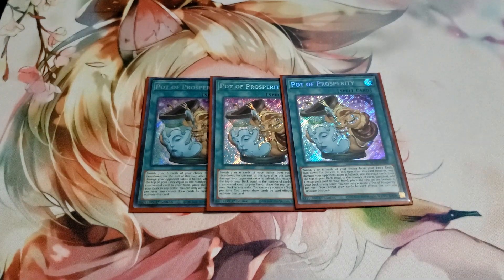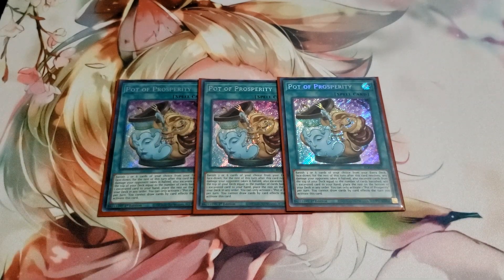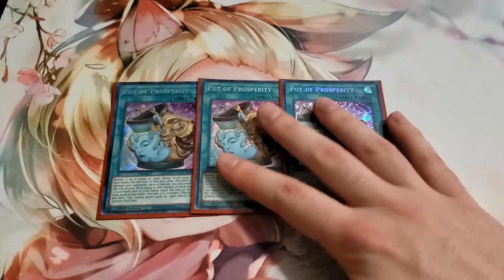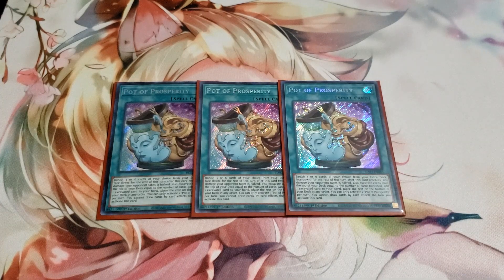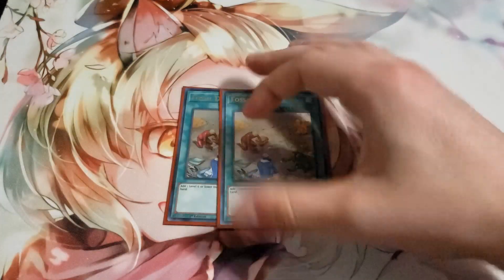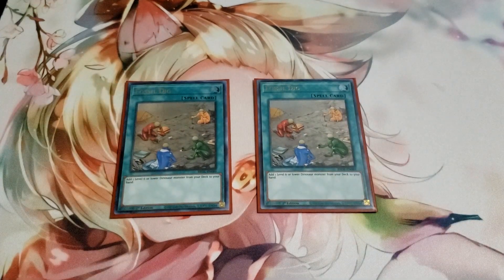Starting with the spells, we have three Pot of Prosperity. I don't think Pot of Extravagance is going to be super good in this deck — I think Prosperity is the way to go because you don't want to end up banishing your fusions. I went through multiple situations where banishing too many Kentraginas is very very bad. But yeah, this card was super amazing for just making sure you see a monster first turn or getting a very specific trap. As a budget option you could play Extravagance or throw in more dino package cards.